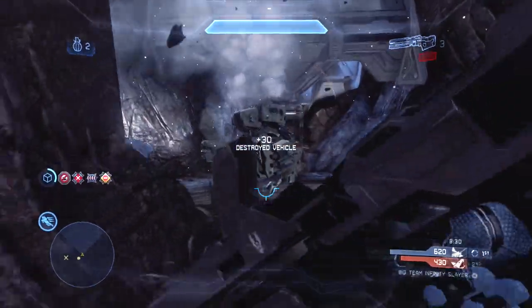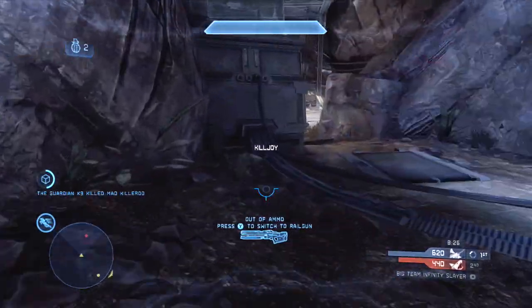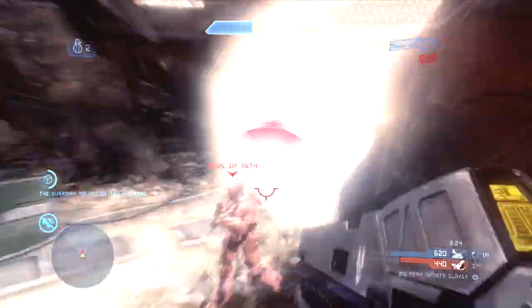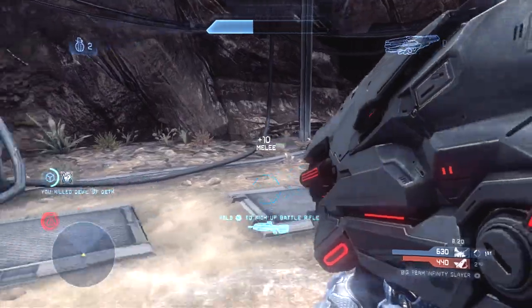This next example is also a decent example. I do miss this railgun shot here, but I make up for it by thruster packing to the left so this guy misses his melee, and I'm able to double melee him to get this kill.